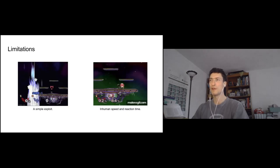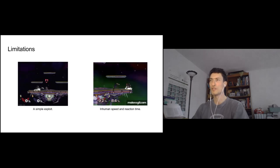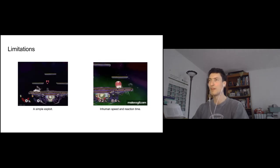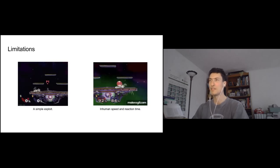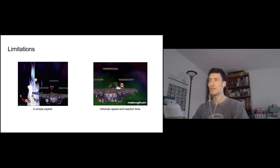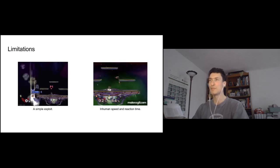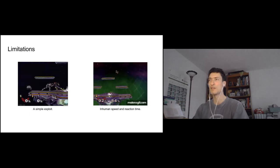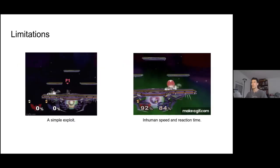On the right is footage from playing against one of the professional players. The human player is holding their shield — that red bubble — and Philip is dashing back and forth like a maniac. If you know anything about Smash Bros., this is a very scary situation for the human. They know that if they ever let go of their shield, the AI is going to punish them for it. This points to the fact that the AI has inhuman speed and reaction time, and playing with perfect reaction time is just a very different game. It's not really a level playing field, and that was a common complaint from everyone who faced off against it.